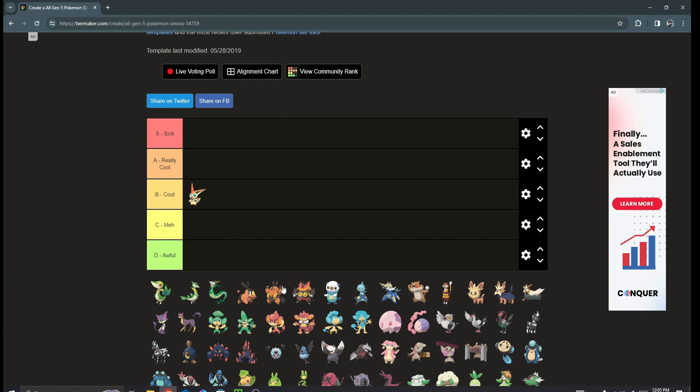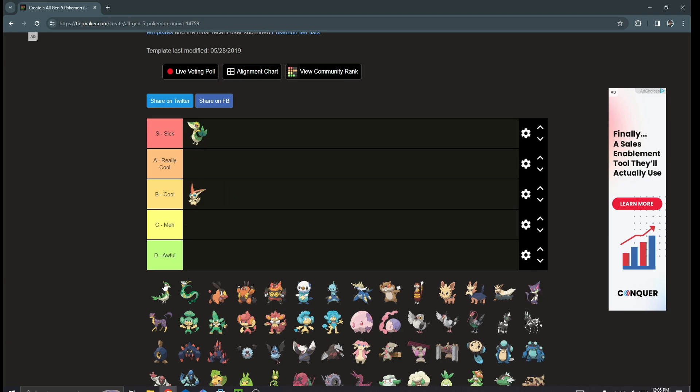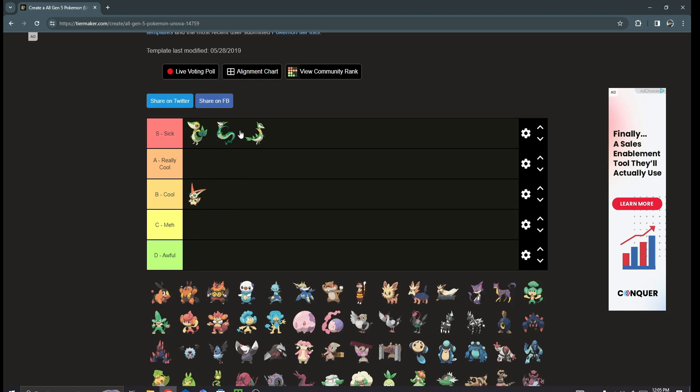Moving on, we got the starters. I am a very big fan of the Gen 5 starters. For me it's automatic S tier for the entire Snivy line. I love these Pokémon so much — I think they are like the coolest grass-type starter Pokémon we've been given. They're really well-rounded and really good competitively, so I do like them a lot.